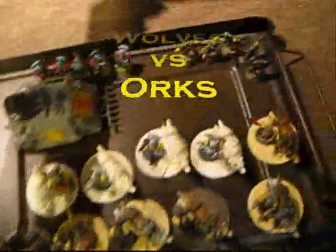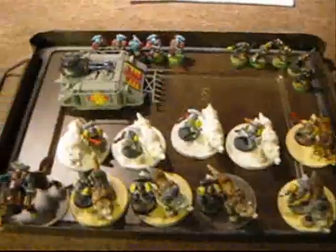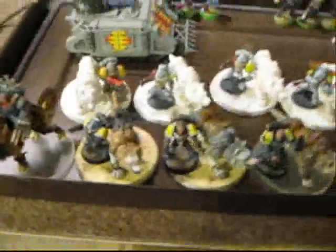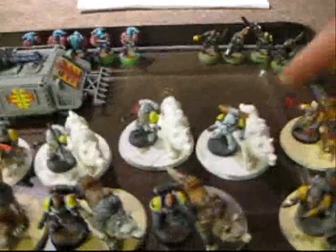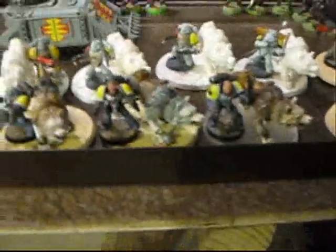Hey 40k fans, we're here with the man with no name. We've got Thunderwolf Cavalry — Canis and four of his best friends. Then we've got another Thunderwolf Cavalry kitted out with a plasma pistol, power fist, one bolter and the brass bolt pistol combo. They're pretty much set up the same. Lazplas Razorback, five normal Greyhunters, and a scout squad kitted out with one plasma pistol.